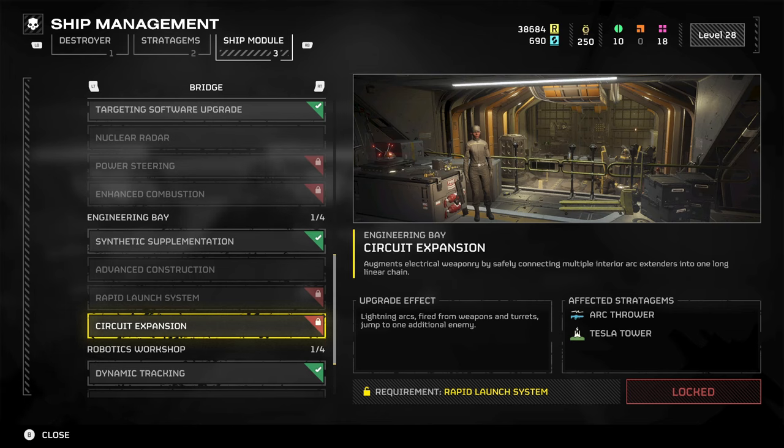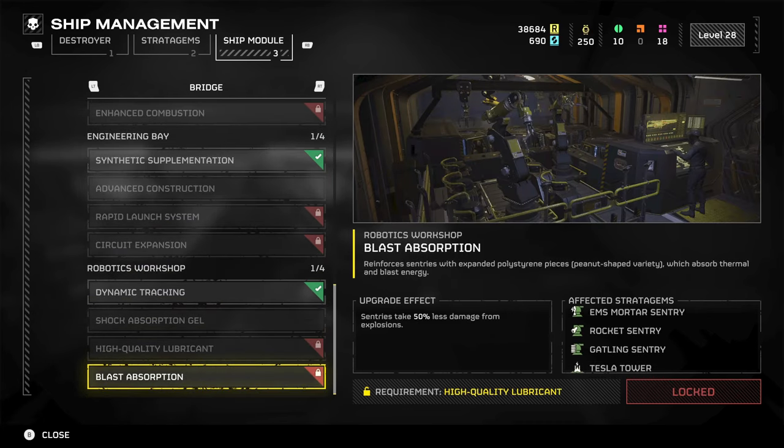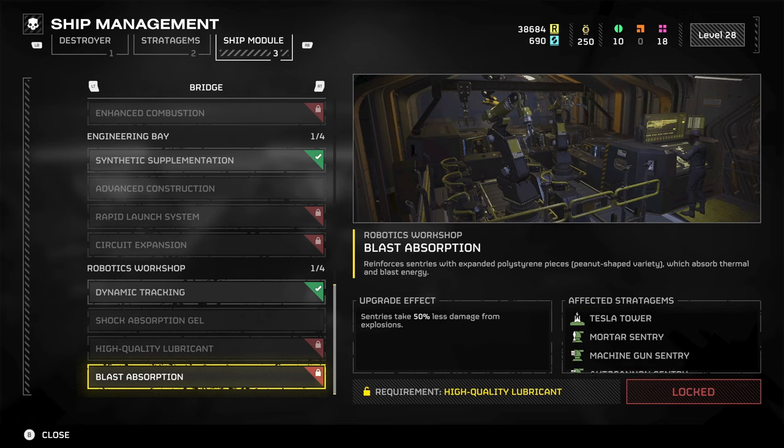The final one under the Robotics Workshop is Blast Absorption. This is 150 common and rare, 20 super rare samples, and 25,000 requisition. For this one, sentries take 50% less damage from explosions. These are incredibly expensive — a lot more so in samples than in requisition.